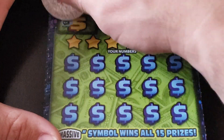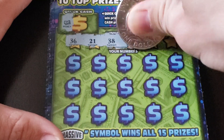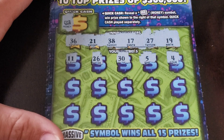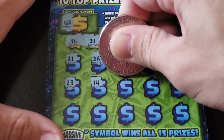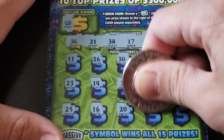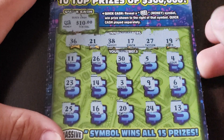Next up — oh look at that, we got a money roll bonus! Let's see if we can get any matches. Numbers: 36, 21, 38, 17, 27, and 19 — then 11, 26, 30, 5, and 4 — then 23, 14, 3, 9, and 6. Quick cash prizes are $25, $16, $20, $24, and $13. It's just going to be this match here for $10. We've got $10 back.